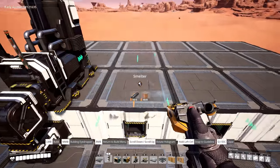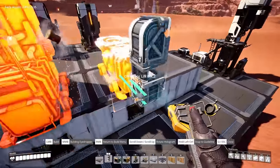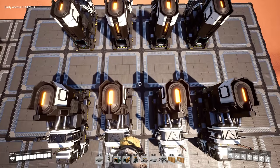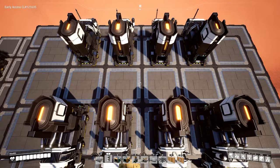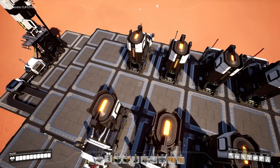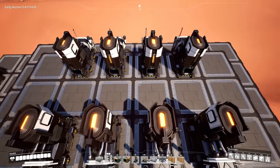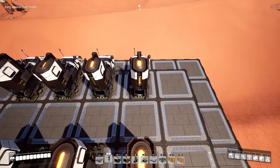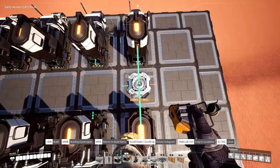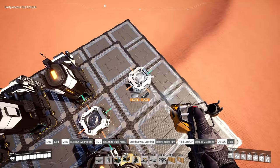So we go ahead and get the rest of our smelters in place. The way we're going to have the output from these smelters is a little different — we're not going to have all eight bleeding into one line. Obviously that would be inefficient since we're going to have more than 120 coming out. So we want two smelters going off in their own direction, and this will be for our iron rods.